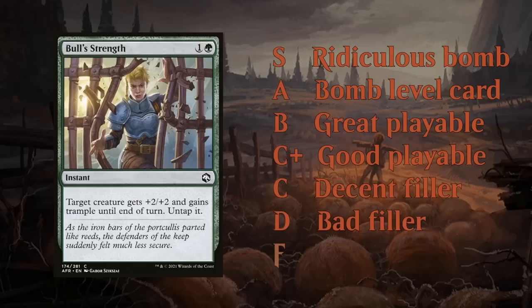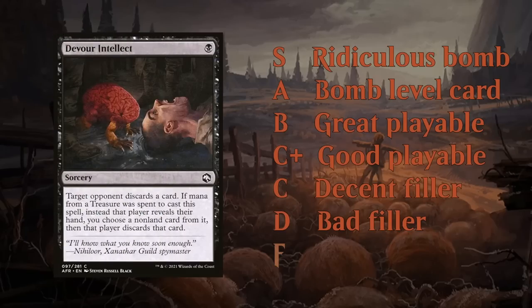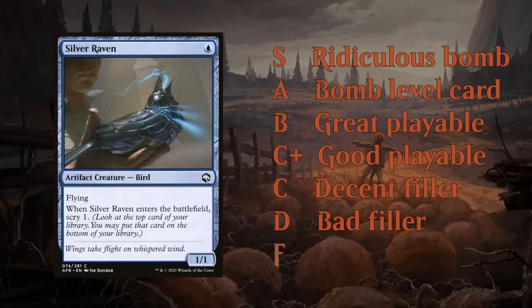At the D tier we find bad filler cards — cards that will get cut from your deck more often than not, and you're pretty unhappy if you have to main deck them. Cards like Devour Intellect; discard effects often fall in this category, especially if they're not targeted. And cards like Silver Raven — creatures that aren't very high impact and need very specific synergies before they become worthwhile.